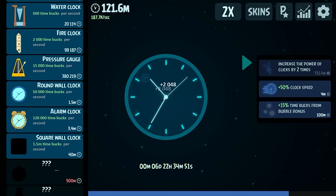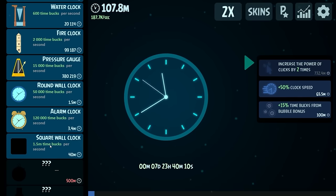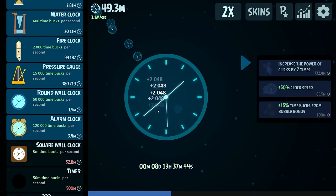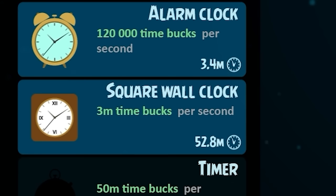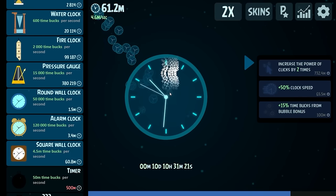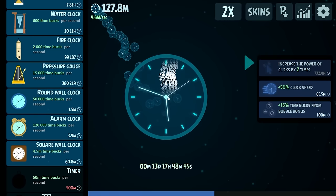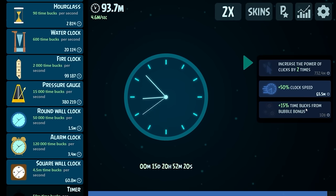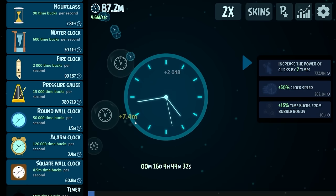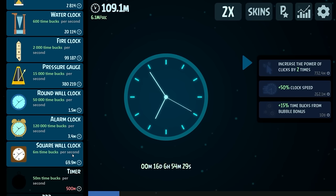I'm going to increase my clicking power by two times again because that's going to be my bread and butter for a while — 2,000 per click. And then even faster clock speed times two, look at it go now. We're going to go ahead and buy a square wall clock — actually two of those — and we're up to 3 million a second. That's all I've ever really wanted: millions of dollars per second. I'm a simple man. That's quickly gotten us enough to buy yet another wall clock, so 4.6 million per second. With the auto clicker you can just watch the money go up — 5 million a second plus all these bonuses which are now up to 30 million dollars themselves.